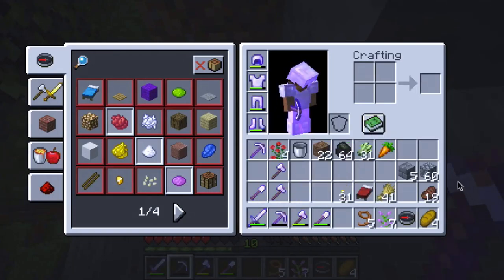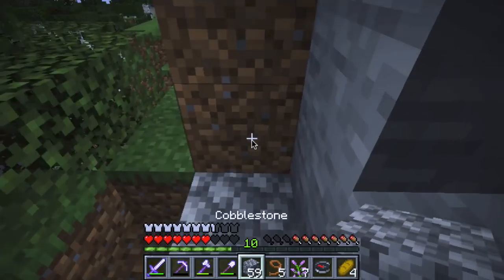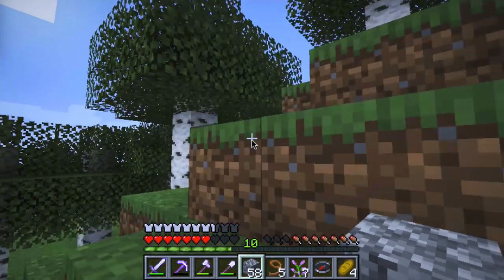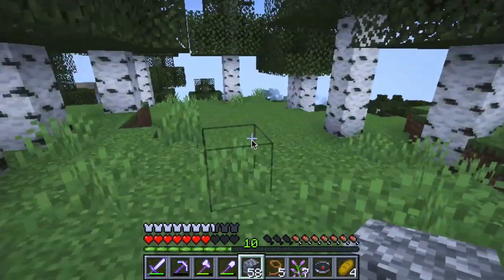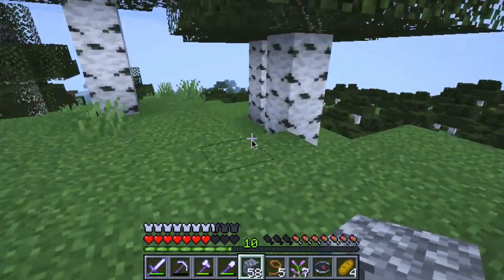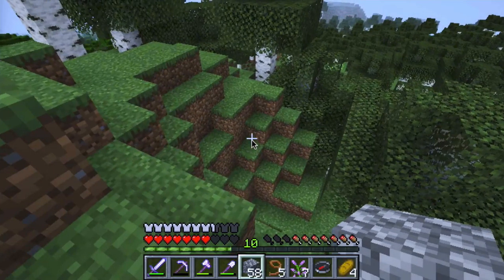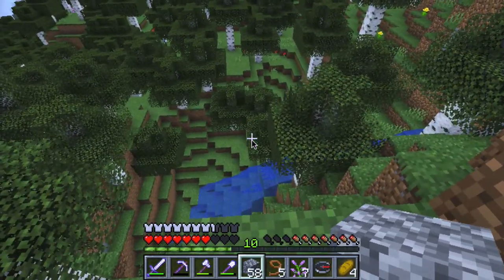Let's see if we can go up. What is my cobblestone? Got plenty of it. Let's just build this kind of stepladder thing. Now, if I'm not mistaken, the cattle — not the cattle, I mean the other animals — should be this way. I should be able to see some from over here.